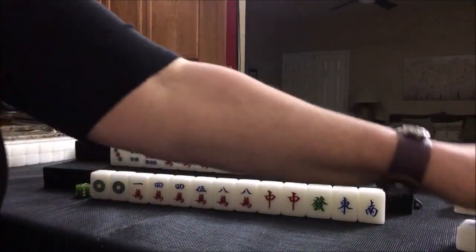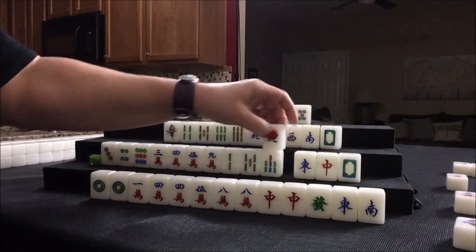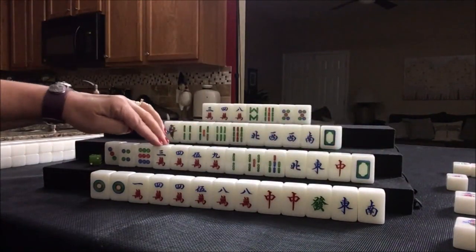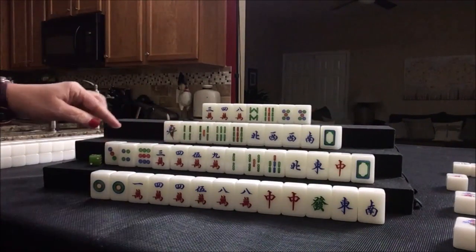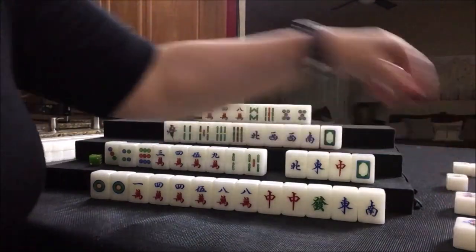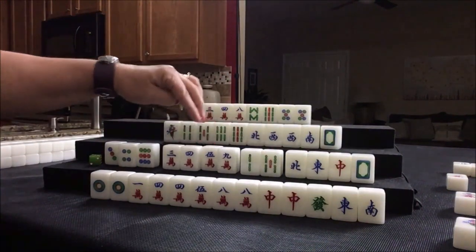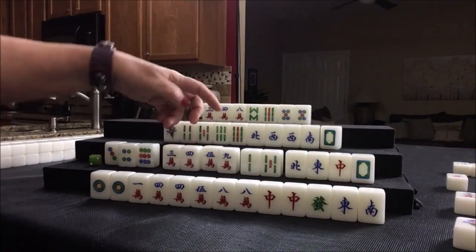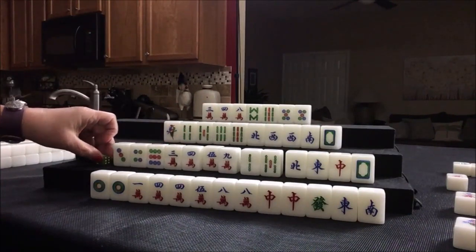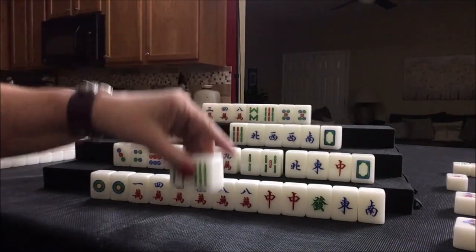Seven dot. North — that's a single honor, that can help get to lesser honors and knitted tiles. So now we have to decide. We have three, nine; three, nine in two suits. Four, seven; one, four, seven; two, five, eight. Let's get rid of seven bam and focus two, five, eight here. We need an eight bam. And then here we can get rid of this five — we can do one, four, seven or three, six, nine in either of these suits. Seven bam — chow. There's a pure double chow.